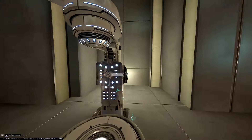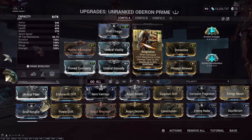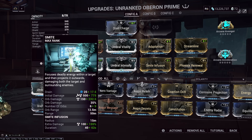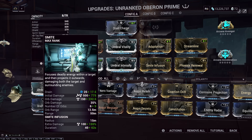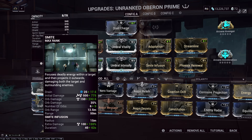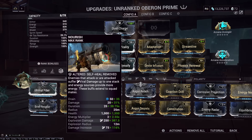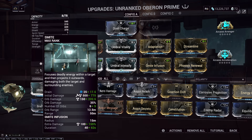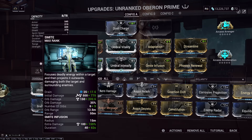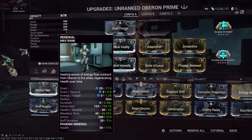A few things to explain before I go to a normal mission. We don't want very high ability strength, because radiation damage coming from Smite Infusion will overlap any kind of corrosive damage, and 10 corrosive stacks are way more damage than 10 radiation stacks. So even though you increase damage with more power strength, you decrease overall DPS because of the procs you're dealing. Your ability strength should be just enough for Phoenix Renewal to feel nice for healing.